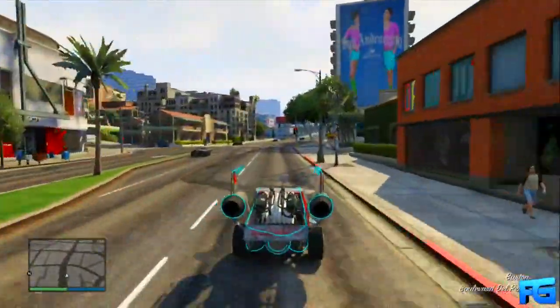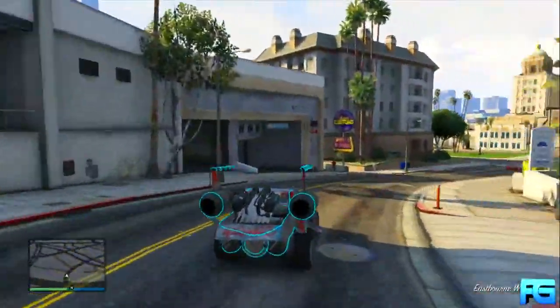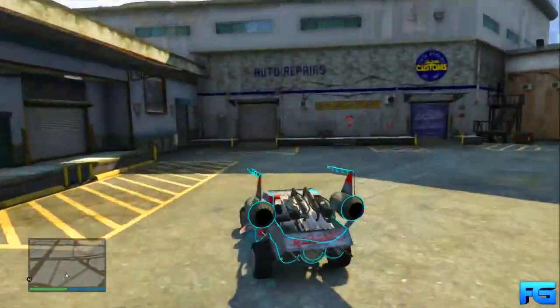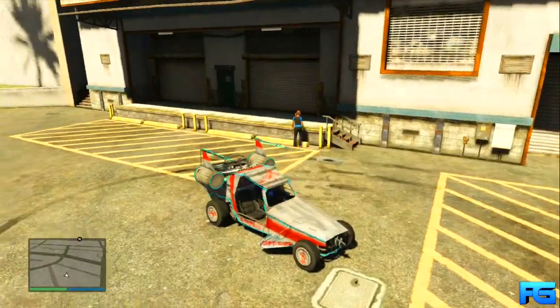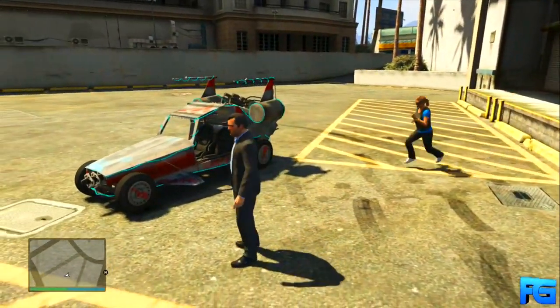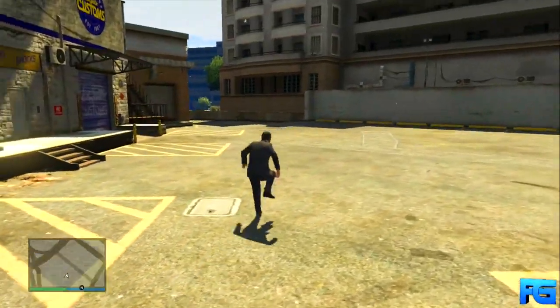Now you'll need a friend for this next part. Take your car to Los Santos Customs and have him go to it. It's not going to show any players and your friend won't be able to see you in the game, but when he joins he's going to be able to see your car. Just communicate and have him meet you somewhere — I had him meet me at Los Santos Customs, and when he took the car it disappeared.